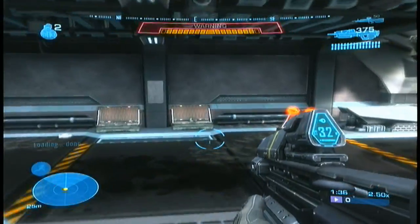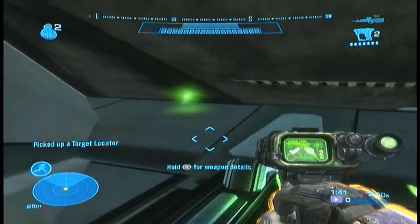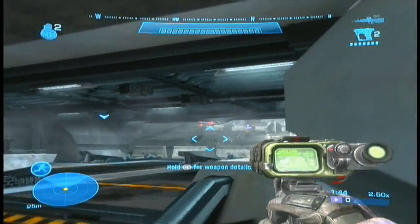Once there, you need to go to the left and get the Target Devastator on the right box. Go in the corner and fire away.